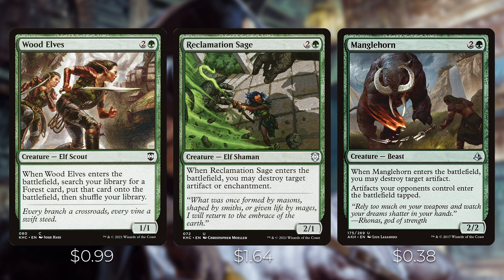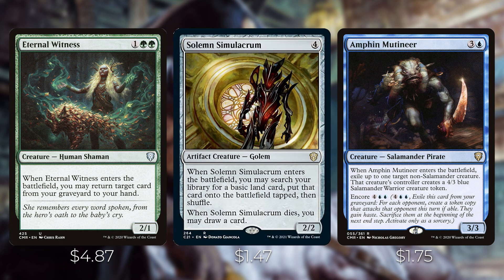We've got a couple of ways to destroy artifacts and enchantments: Reclamation Sage, which destroys both, and Manglehorn, which destroys an artifact but also causes artifacts to enter the battlefield tapped for your opponents. Eternal Witness — on ETB, return a card from your graveyard to your hand. Solemn Simulacrum — on ETB, search for a basic land and put it on the battlefield tapped; also draws a card when it dies. Amphin Mutineer — on ETB, exile up to one target non-Salamander creature and its controller creates a 4/3 Salamander Warrior token; also has encore for four plus two blue.